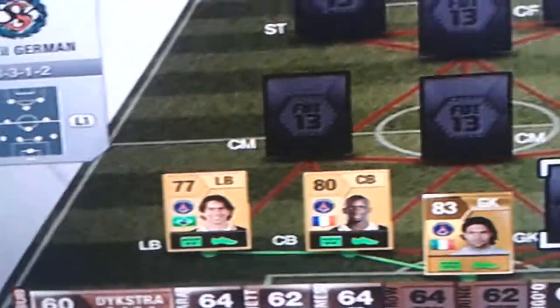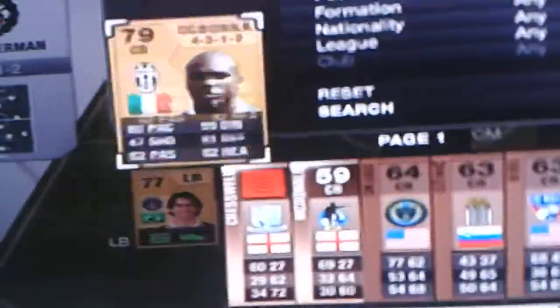The next player is Ogbonnet. Ogbonnet is a 2-star none. 80 pace, 81 dribbling, 82 heading, 6 foot 2, for 1.4k.